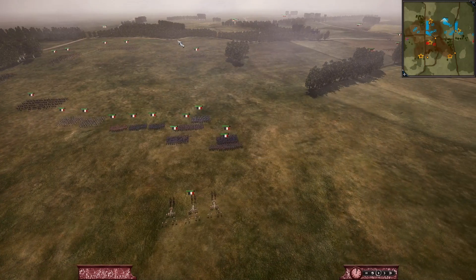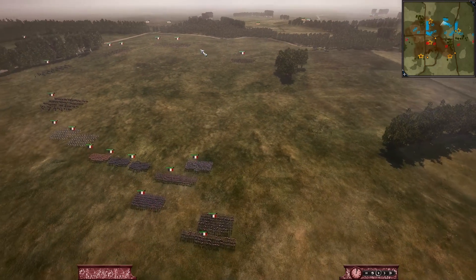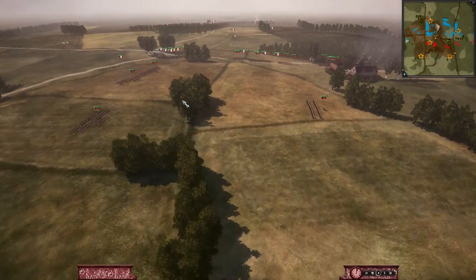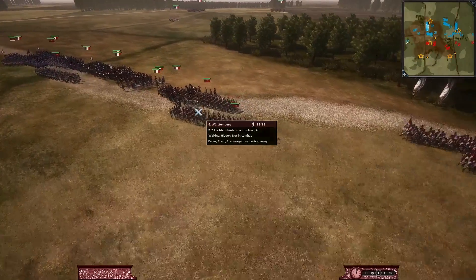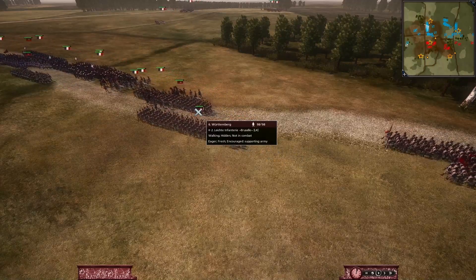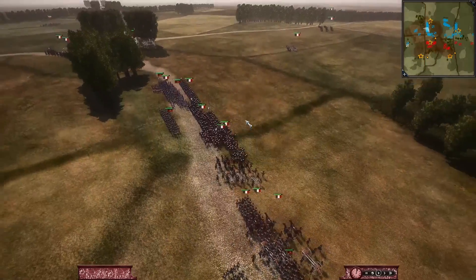We also have a French corps in the centre going to engage whatever's in this forest, which is a really good defensive position for the Austrians and the Spanish coming into view. Over on the right-hand side we have the German force of the Württemberg, which I believe is just above Switzerland, kind of left of Bavaria.